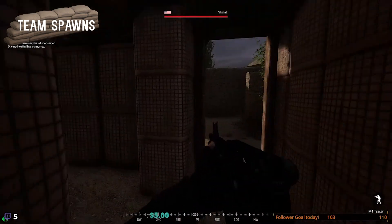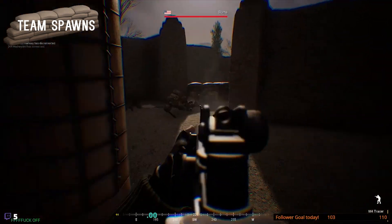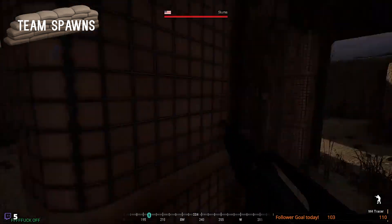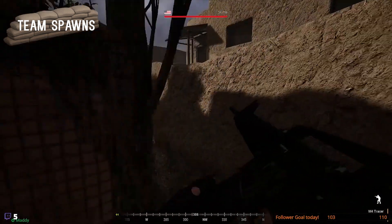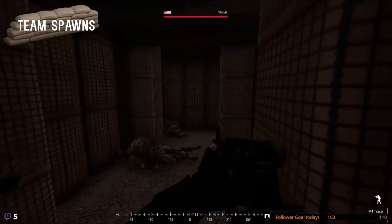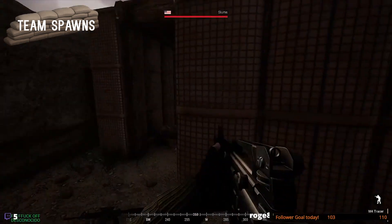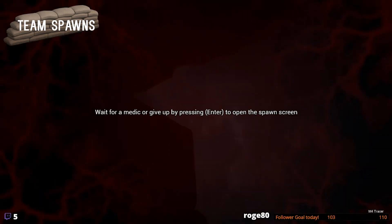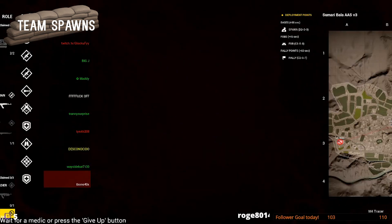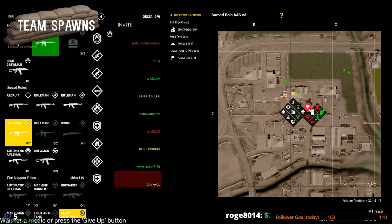Team spawn points' main uses are defense. However, let's talk about how they can be used offensively. You'll often see squads or platoons funneling out of defensive spawn points towards objectives, effectively creating front lines or no man's lands — or as I like to call them, meat grinders — especially in urban environments. Smart squad leaders will use momentum, timing, or a flank to get an offensive spawn point close to the enemy point.